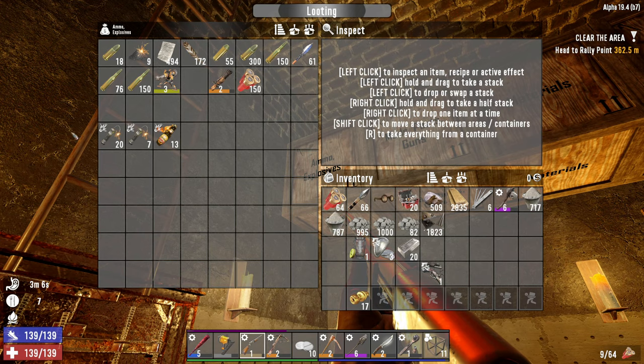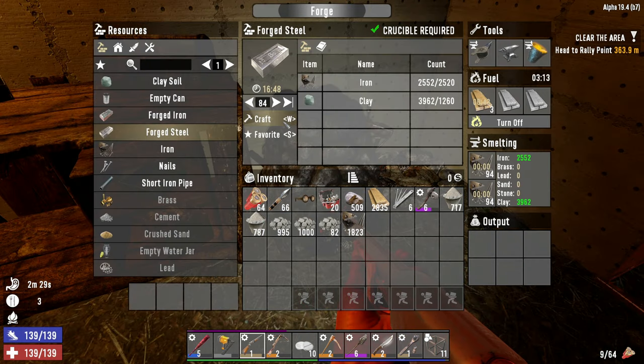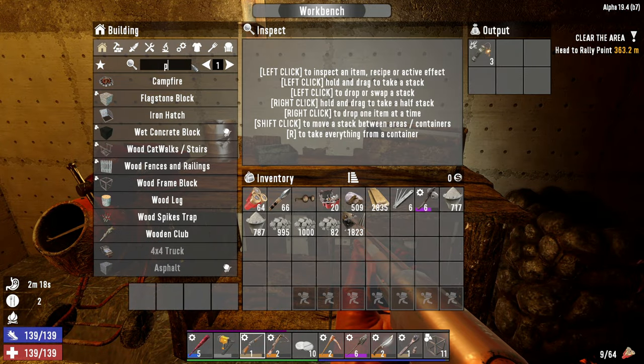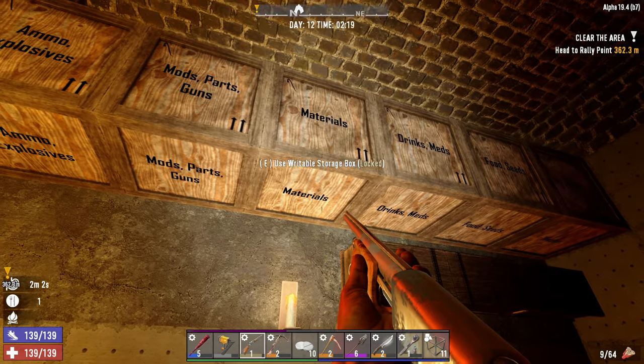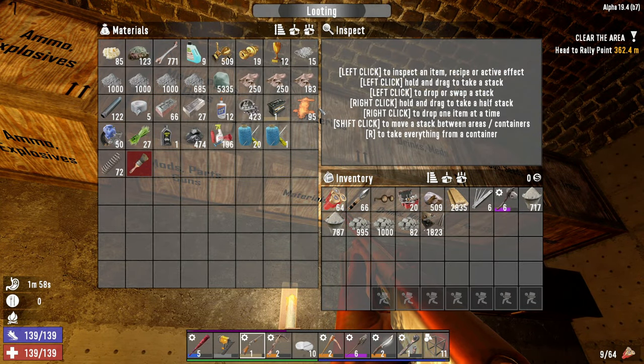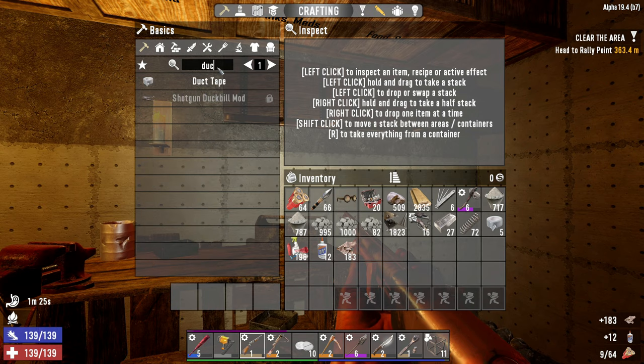We're still actually looking pretty strong on explosives - this is still plenty for tomorrow's Horde Night, so not feeling as rushed. We can get 84 more pieces of steel moving, and that's going to eat up just about everything we mined earlier - that's a lot of steel. Let's look into crafting a level 5 pump shotgun because that's going to make a significant difference. We need 45 forged steel, duct tape, plastic springs, and shotgun parts. We've got everything else, so let's let that cook down. We're actually super low on duct tape, so let's get some more of that crafting.